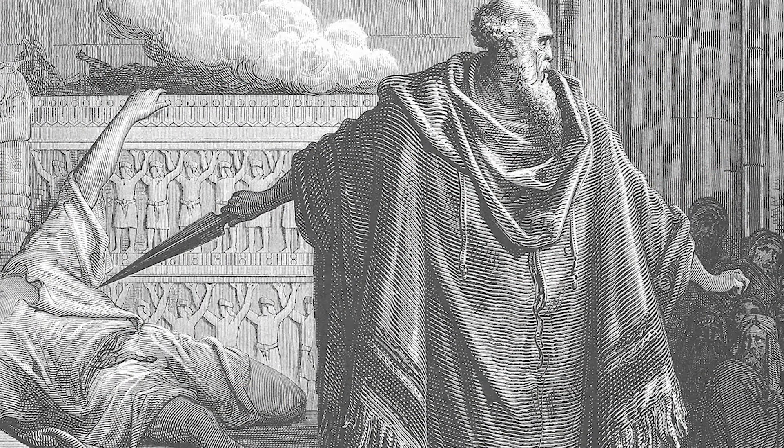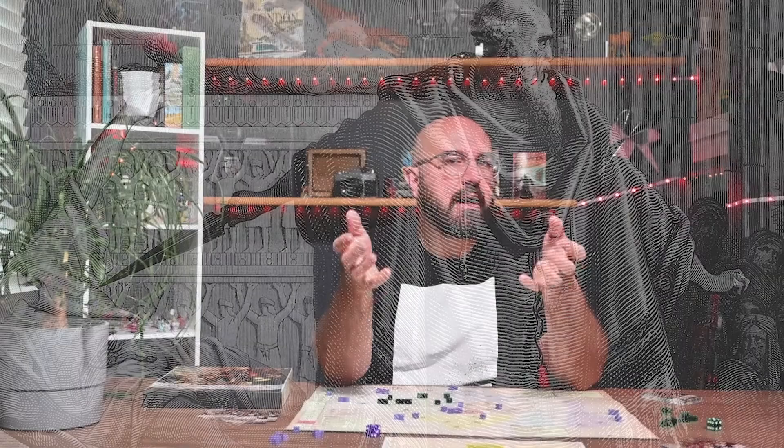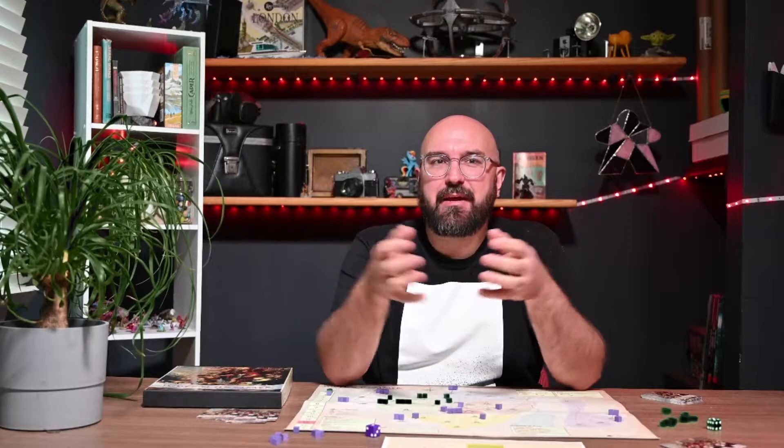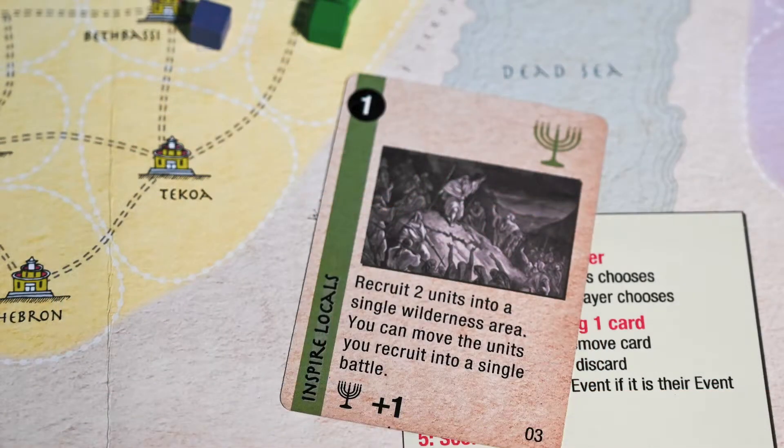That's when Mattathias, an older priest who lived about a day's walk from Jerusalem, started bringing the metaphorical hammer down. This is the hammer that got his son Judas the name the Maccabean, or Judas the hammer. Judean Hammer simulates all of this going on — some guerrilla warfare.